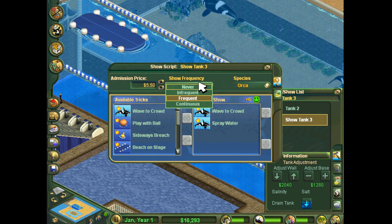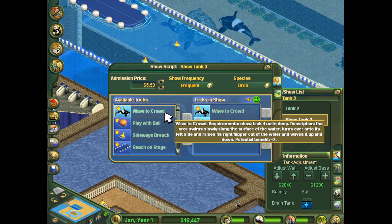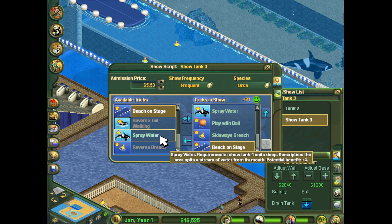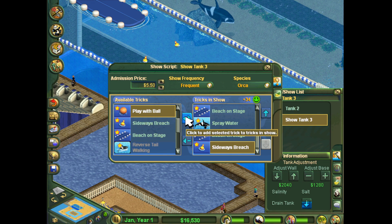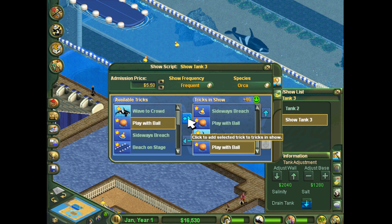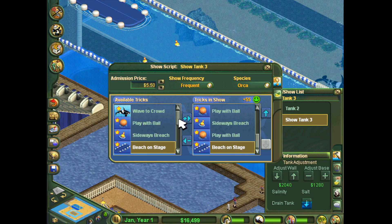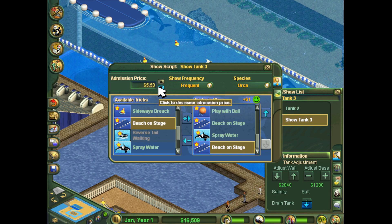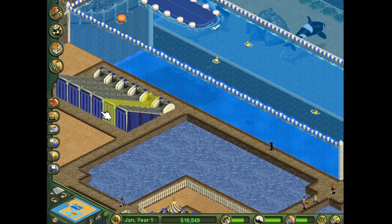Now we need to make $100. We don't want it to be too infrequent — I think frequent is fine. This is where stuff gets kind of interesting. You can repeatedly put the same tricks in up to a certain point. You see how that went up plus 6, plus 3, plus 6. Spray water — plus 4, plus 6, plus 3. It's kind of dropping now. That only went up by plus 1 this time, then plus 4, plus 4, plus 2, plus 4. We're going to end it there and drop the cost to $5 to make it simple enough. That'll start drawing people over here.